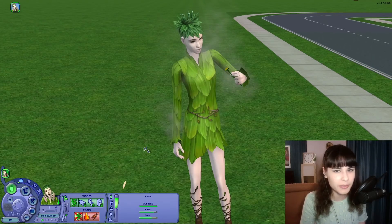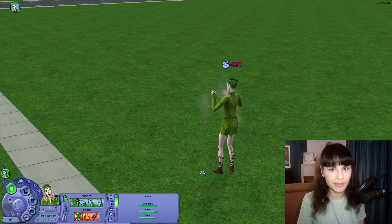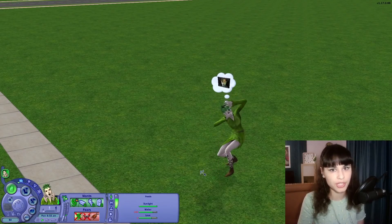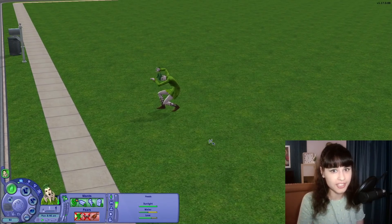I've done some reading about plant sims, and now I think the biggest challenge is going to be keeping a plant sim alive in the night rather than keeping a vampire alive in the sunlight, because water and love aren't that hard to fulfill. What I'm going to do now is wait for the newspaper so she can get a job. Oh no, the water need is going down really quickly — maybe it is going to be a challenge.